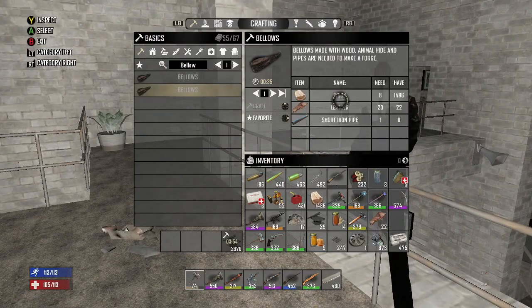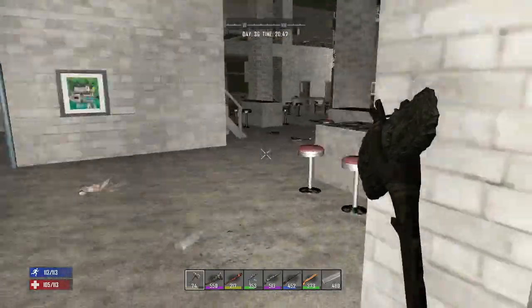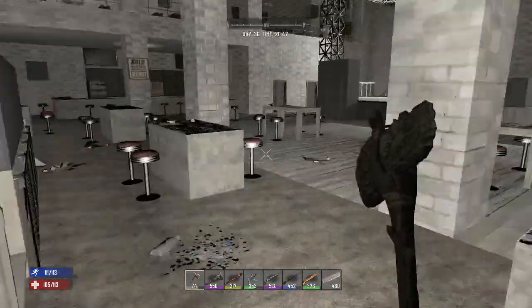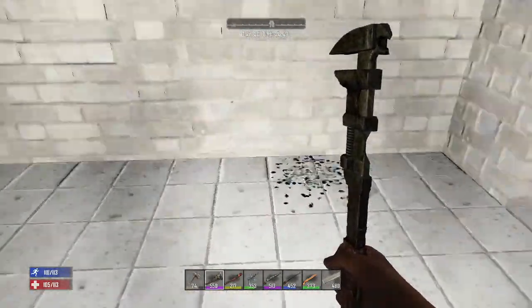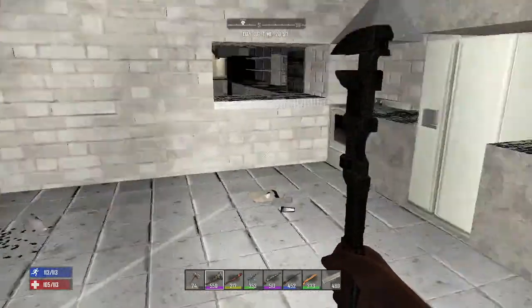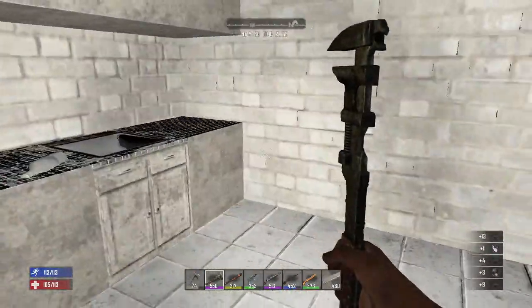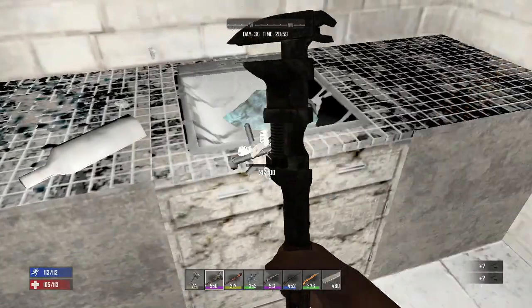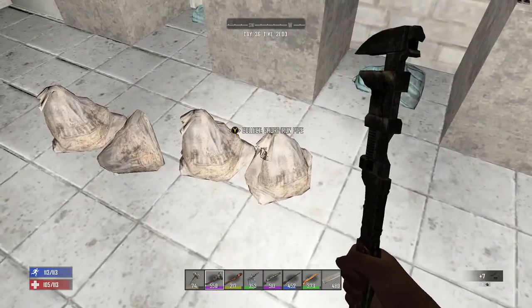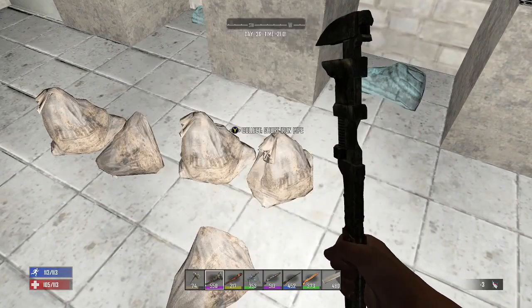We also need a short iron pipe and some wood. Short iron pipes — if you're in a POI like this — try to find a bathroom or kitchen. You can get them from sinks and fridges. I took apart a fridge and got electrical components but no pipes. Then I wrenched the sink, and there's the short iron pipe on the ground. Let's drop the scrap plastic and pick up that short iron pipe.